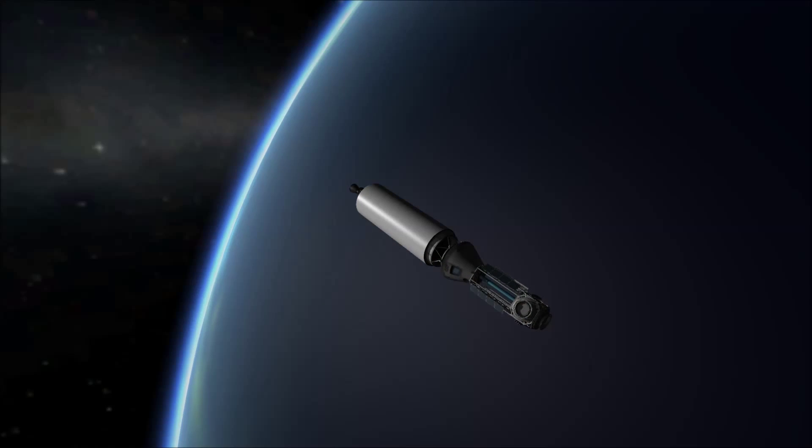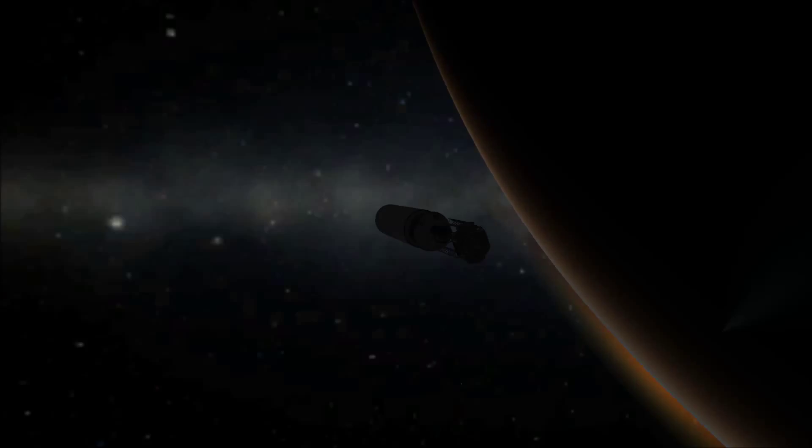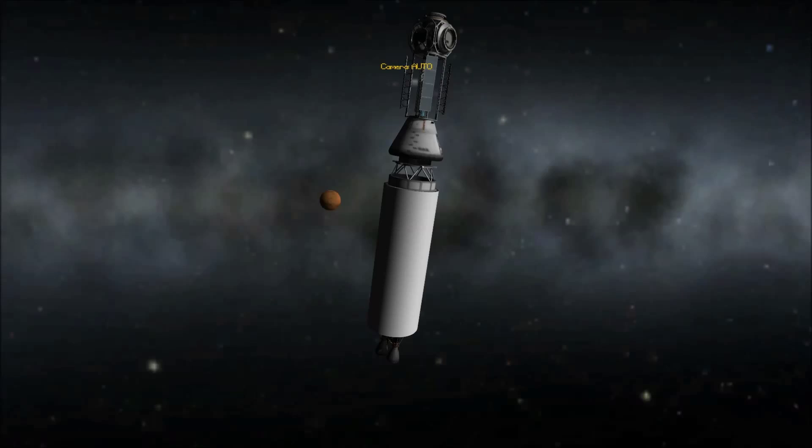This rocket had to be rather large because the space station, although it was a very small space station, was still big enough that I needed a rather large transfer stage. It was not the prettiest rocket, but it worked, and as you saw at the beginning, I had fairings around it because of Ferrum Aerospace research — the FAR mod needed to have good aerodynamics.